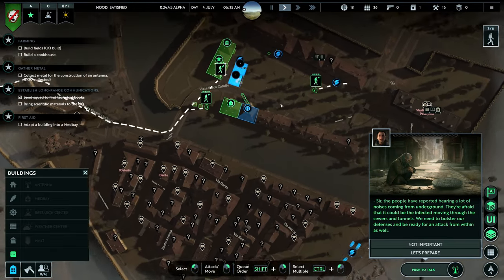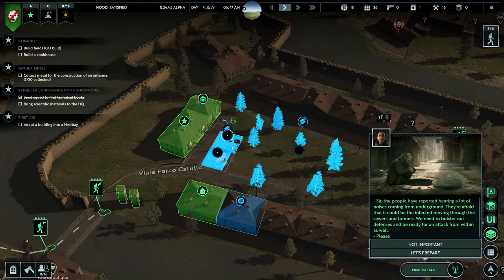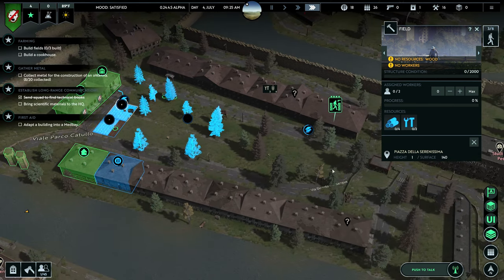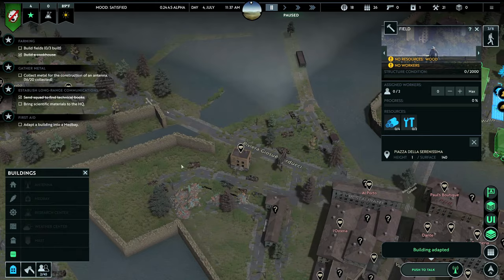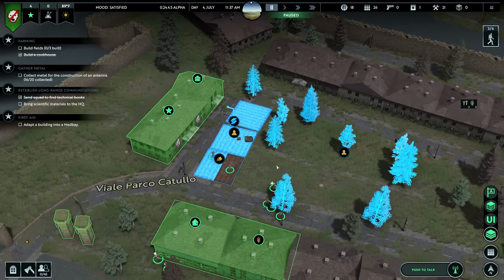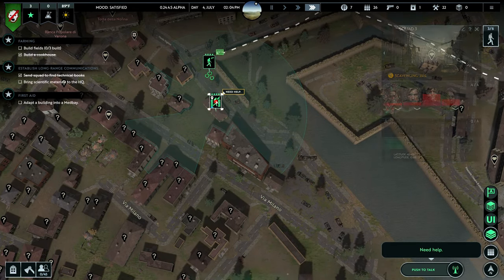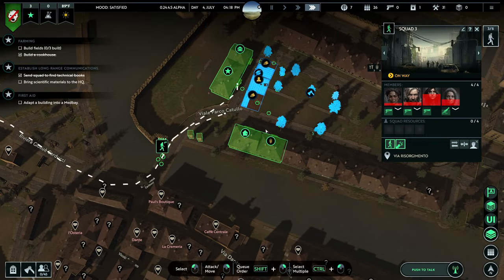We're going to check out that incident, gather more wood, and prepare for the threat. We're not alone here. We need to build three fields. We're continuing to scavenge some buildings but there are zombies around — people are getting hurt. We need to get a med bay up and get science ASAP. I'm kind of scared to send these guys out now because they're so beaten up.